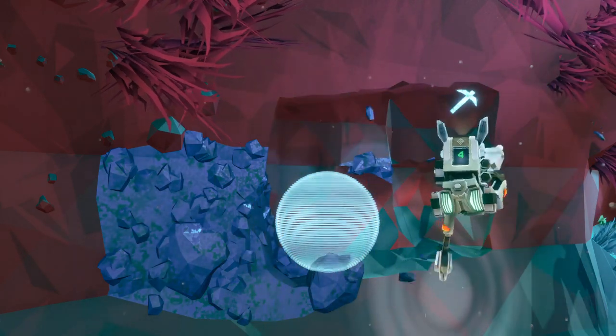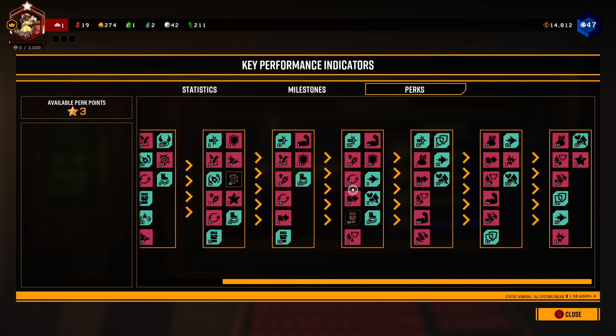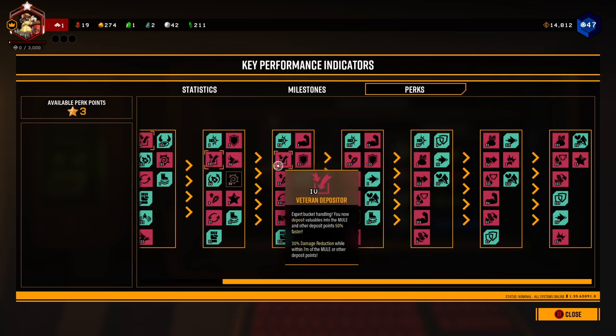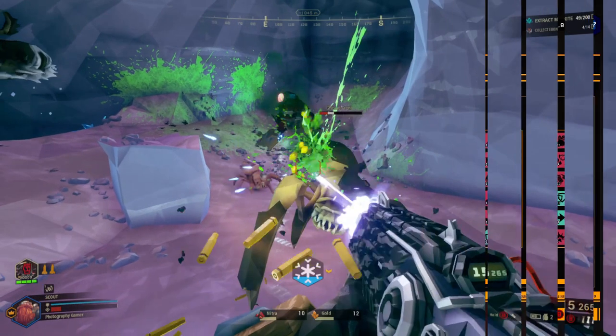All perks are broken down into tiers. In order to unlock certain perks you have to buy a set amount of other perks as you expand your perk tree. First let's look at the active perks, which are only used when activated by players.